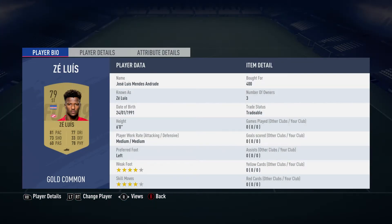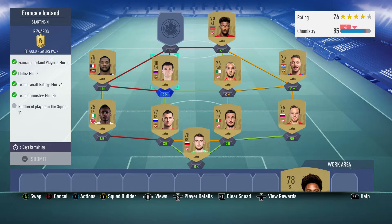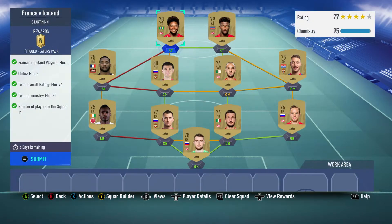The striker on the right is Zluis, bought for 400, plays for Spartak Moscow in the Russian first league, and is from Cape Verde. The last striker is Luiz Adriano, bought for 500, plays for Spartak Moscow in the Russian first league, and is Brazilian.